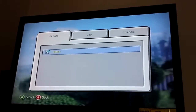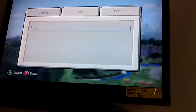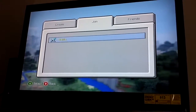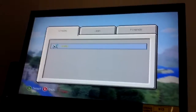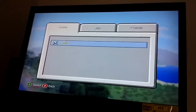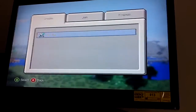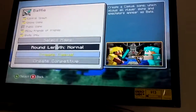So you could do it — it says 'create' to create your own world, you could 'join,' and you could do 'friends.' Joining is just a public thing that your friends can't join. And then 'create' means you and your friends, but not the public, can join. You type it while you press A.